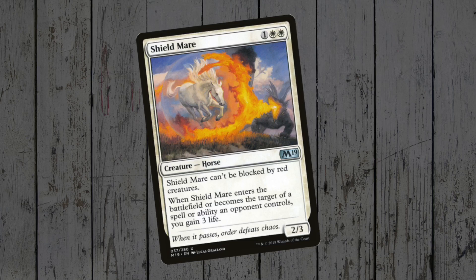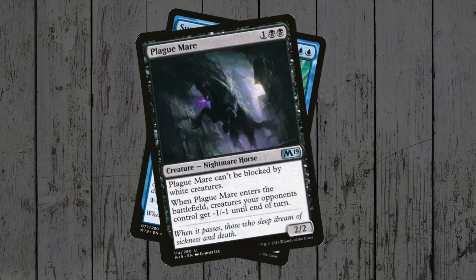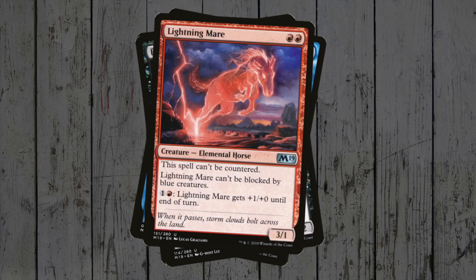So that leads us to M19 and the mare cycle! Most of them are unblockable by a single changing colour, and each horse has a different ability after that! The Shieldmare gains us 3 life each time it's targeted by an opponent! Whenever the Surgemare deals damage to an opponent, we can loot, and can switch up its power and toughness. Plaguemare gives our opponents' creatures minus 1 minus 1 for the turn! Lightning Mare is uncounterable and has slightly pricier fire breathing!